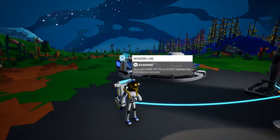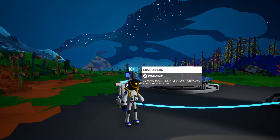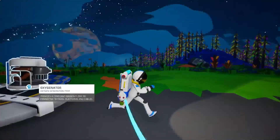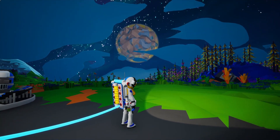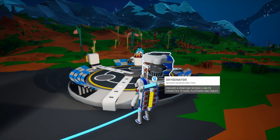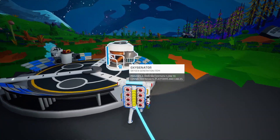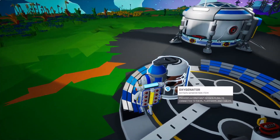Okay, so here we are — we're trying something new, it's called Astroneer. We have landed on this planet; it's night I think, and we landed safely. We unpacked a few things. This is an oxygen generation item — it provides constant oxygen flow to connect to tethers, platforms, and cables. We have to keep connecting to this thing from time to time.